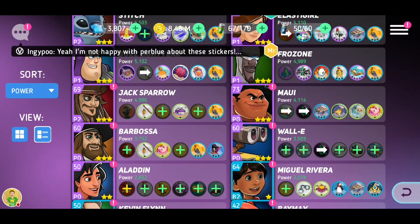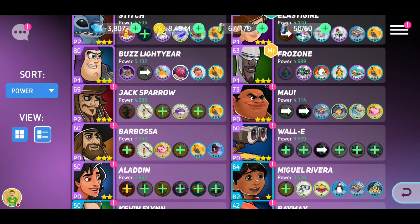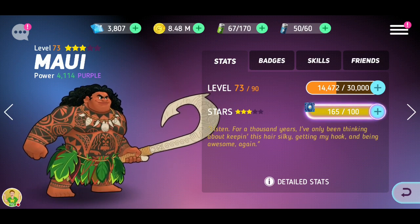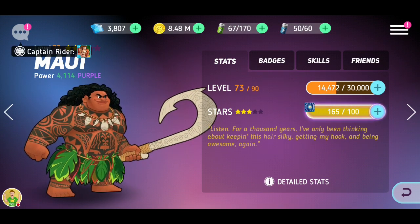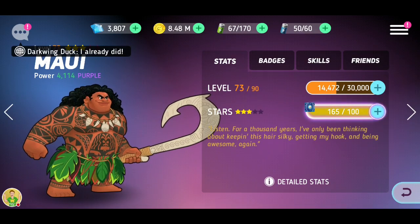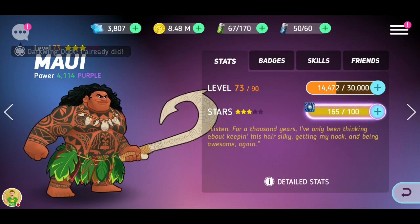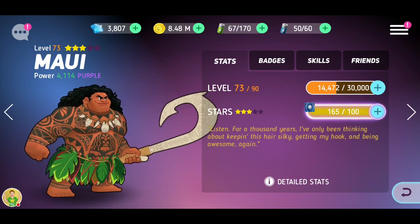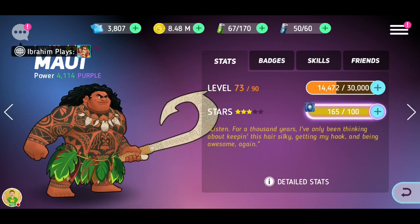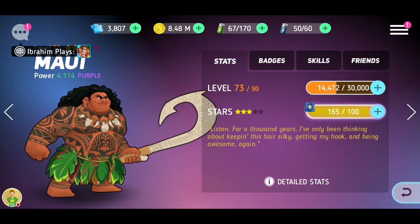I can already get Maui to four stars, which isn't too bad. The next character I'm going to level up is Moana — I'm going to put about four million into her, and that will be in my next video. I'm going to save my diamonds because once a month I treat myself to the 16 pound pack when there's a decent deal. This month I bought a pack that was 16 pounds — one of those quick deals that disappear within an hour — and it gave me 150 shards for Stitch.